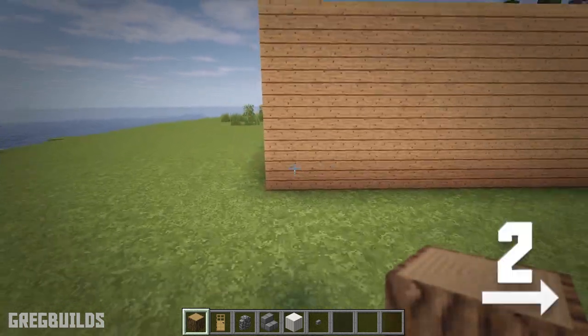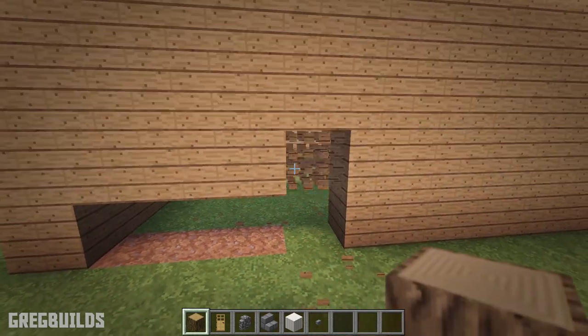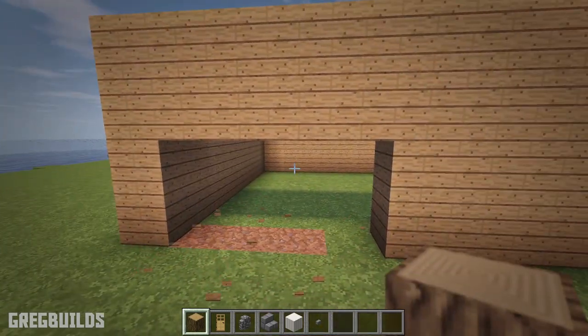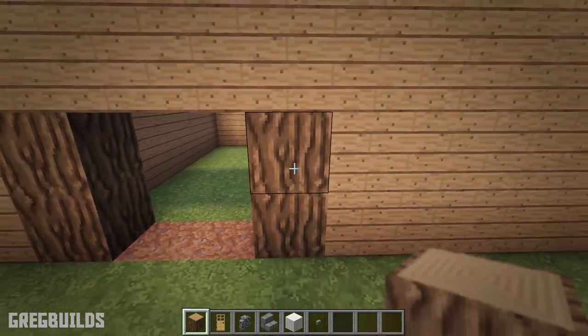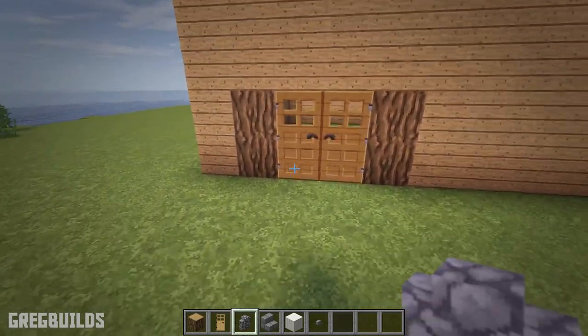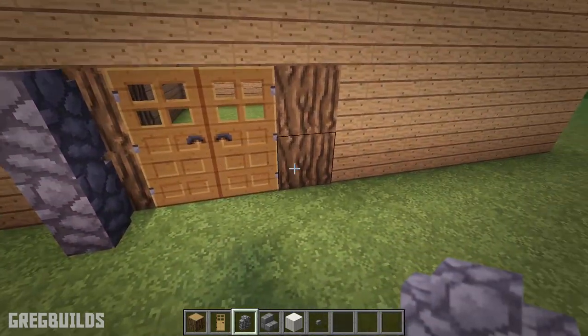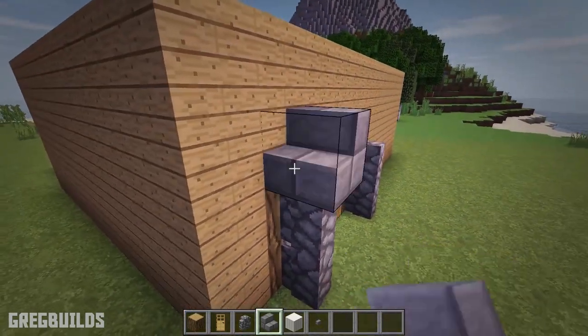First, from the left side of the front of the house, move over to the second space. Then remove 4 blocks, and then remove another 4 above that as well. Then add 2 oak log columns on each side. Then add in 2 oak doors in the center. Next add cobblestone wall sections in front of the oak logs. Then stone brick stairs up top.